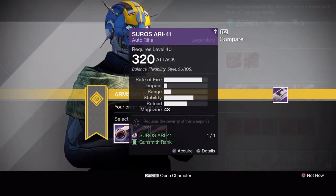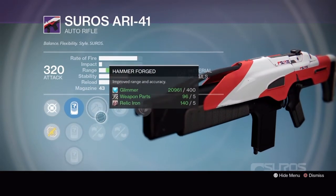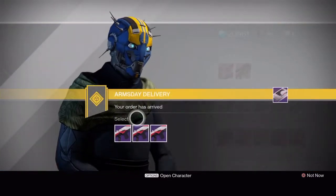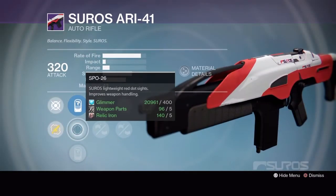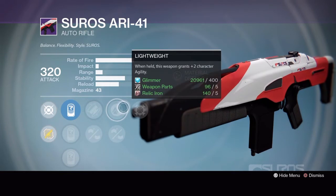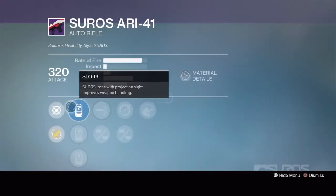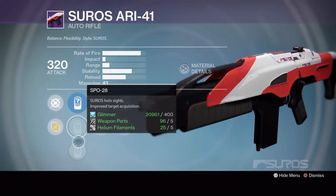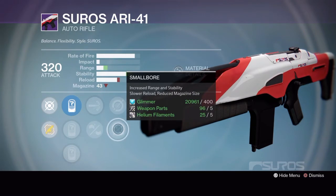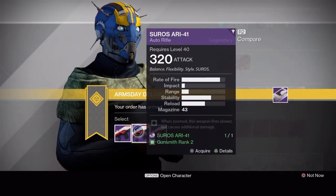First up we have the Suros ARI-41 auto rifle. Rank 1 has SLO 19, SPO 26 or SRO 37, hammer forged or feather mag, lightweight or reinforced barrel, and Rodeo. Rank 2 has SLO 19, SPO 26 or SRO 41, fitted stock or pen mag, lightweight or injection mold, and Focus Fire. Rank 3 has SLO 19, SPO 28 or SRO 41, high caliber rounds or feather mag, single point sling or small bore, and Private Eye. Nothing worth getting with this archetype - leave it, grab marks, or hang on to it for next week.